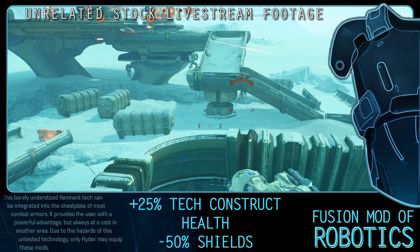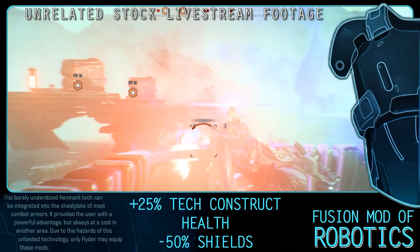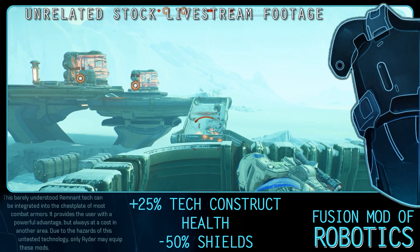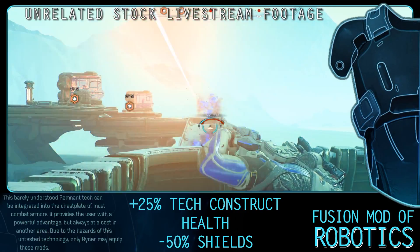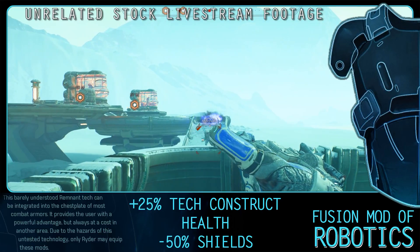The Fusion Mod of Robotics increases Tech Construct health by 25% but reduces shields by 50%. This mod can be gained by completing the Haval Vault. This seems to mostly suit either a Puppet Master Engineer or a Sentinel — Sentinels are all about the power arm so they can take a few hits to the shields; it purely depends how much you want to invest into your Marionettes.